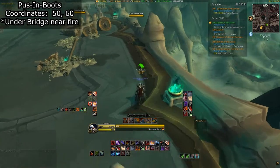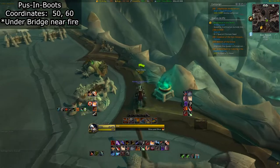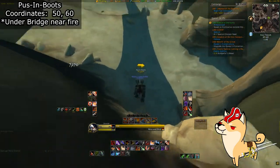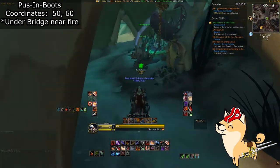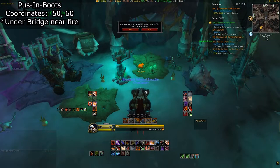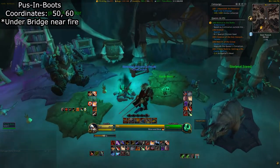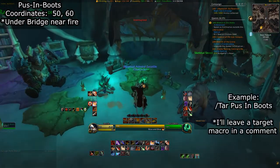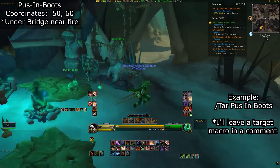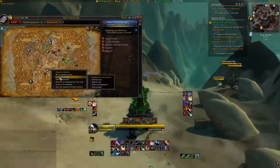Back in regular Maldraxxus, Puss in Boots will be our closest kitten, and he's located underneath the bridge that takes you to the Necrolord Covenant Sanctum. There is a ramp to go down on the right hand side, but since we're speedrunning this achievement I'll just jump off the edge. As a heads up, since these kittens are pretty small, I recommend using a target macro to select them once you're in the general area. Just type /tar and then either the NPC's full name or the first few letters. You can also put raid marker icons on them to make them stand out. Puss in Boots is very much out in the open, but some of these other ones are a little trickier to spot at first.